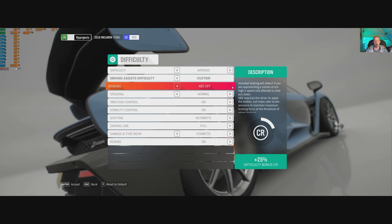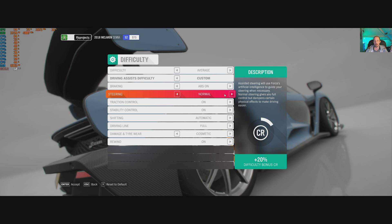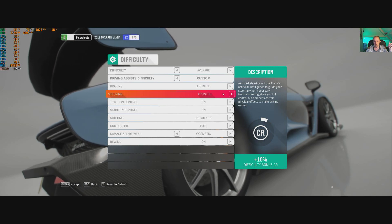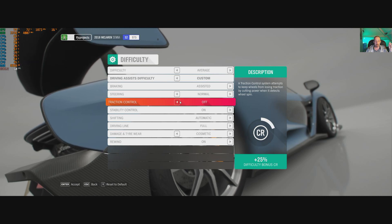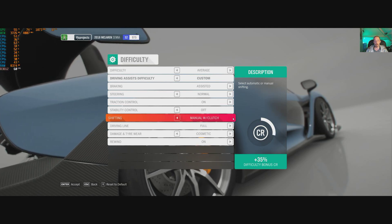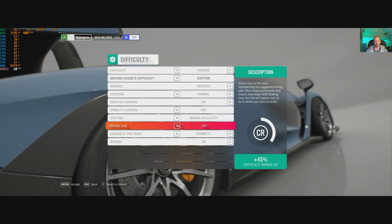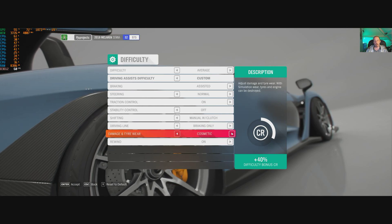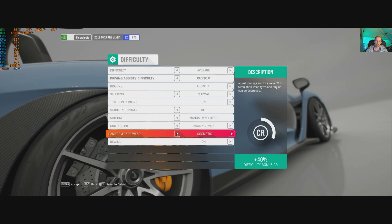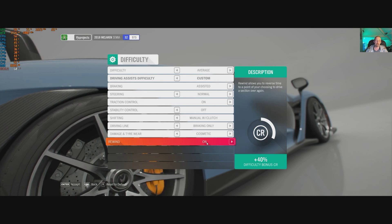Braking: ABS on, ABS off, or Assisted — Assisted will literally slow you down when you come to a corner, so you might want to turn that off once you've had some practice. Steering: Normal, Simulation, and Assisted. Traction Control on and off. Stability Control on and off. Shifting: Automatic, Manual Gears, and Manual with Clutch — if you're new, stick with Automatic. Driving Line: Full, Braking Only, or Off. Damage and Tire Wear: Cosmetic or Simulation — on simulation, if you crash and break your steering, your car will not turn. Rewind: if you turn it off, you can't rewind when you screw up.